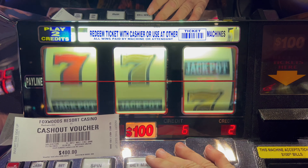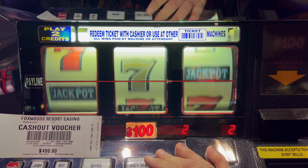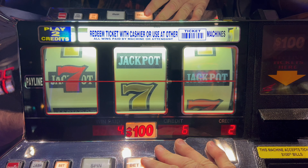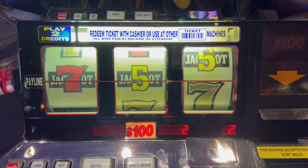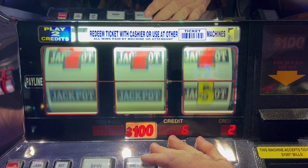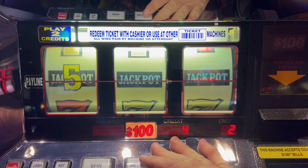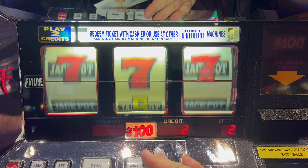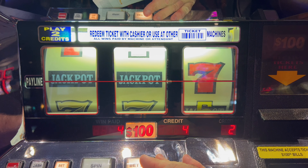We'll just hide that over here. But you've got to get something on every line. Redemption. $800 for the mixed bars. Three of those fives are paying $2,000. Another $800 on mixed bars. That would have been $1,000 for all the same, instead we get $400 there.